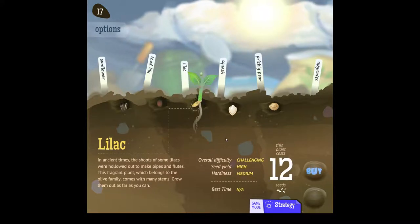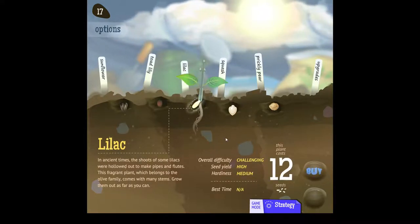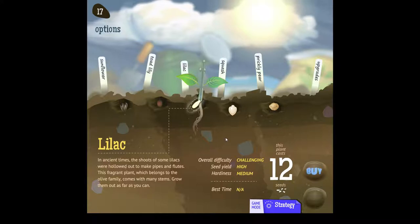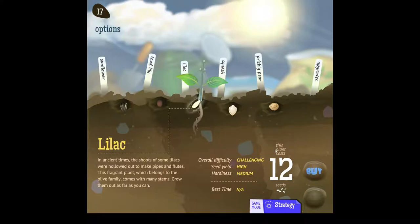In ancient times, the shoots of some lilacs were hollowed out to make pipes and flutes. This fragrant plant, which belongs to the olive family, comes with many stems. Grow them out as far as you can. Challenging overall difficulty, seed yield high, and hardiness medium. And it costs 12 seeds.